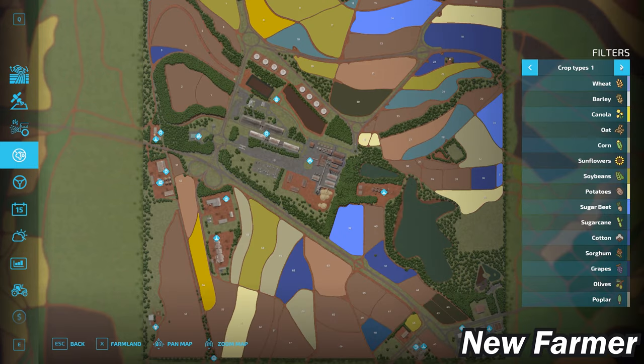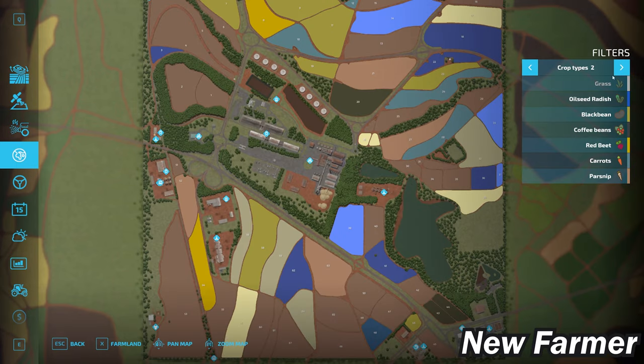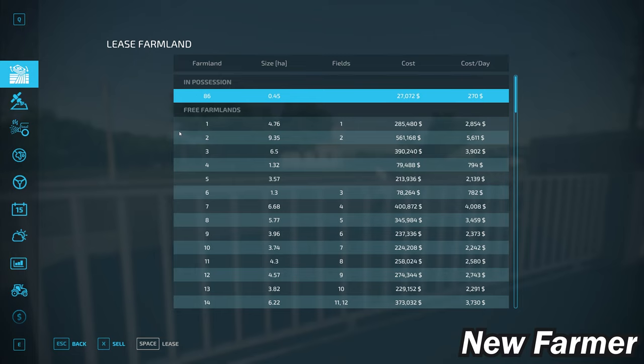This map includes all standard crops available in Farming Simulator 22, plus black beans and coffee beans as added crops. If you are playing with the premium expansion, you also have red beets, carrots, and parsnips. Let's take a look at the farmland lease screen, which shows all viable farmlands, their sizes, any fields included, and how much each farmland costs.